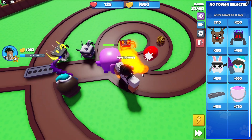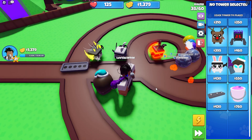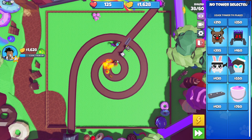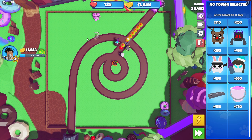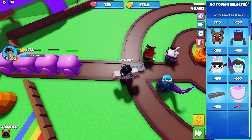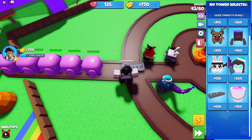That ninja bunny does so much damage compared to everybody else. Oh, we might need the bomber bear for those guys. I like how we can still move around in the top-down view — we're just like a faded ghost.